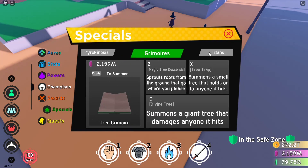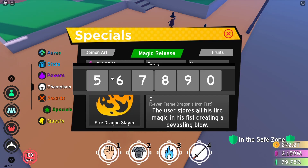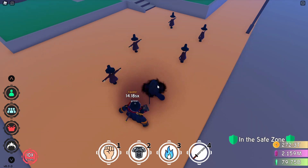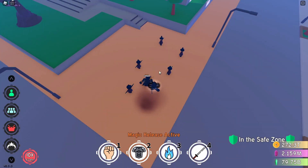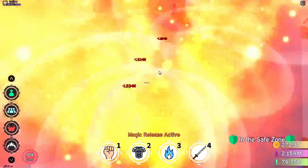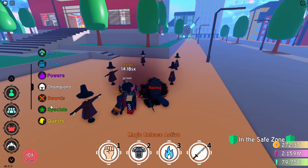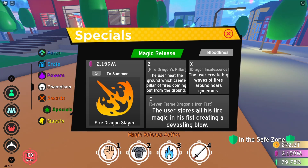Let me put on five too so you can always be first. Magic Release five - okay, Fire Dragon's Pillar: the user heats the ground which creates pillars of fire coming out from the ground. Okay, I gotta equip it - Z. Boom, it's pretty cool.